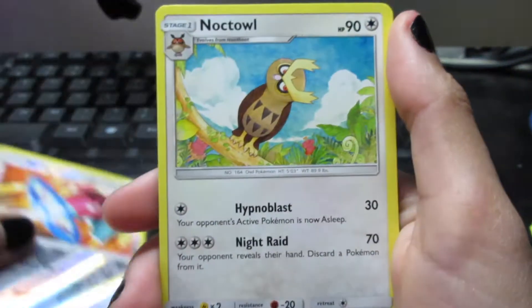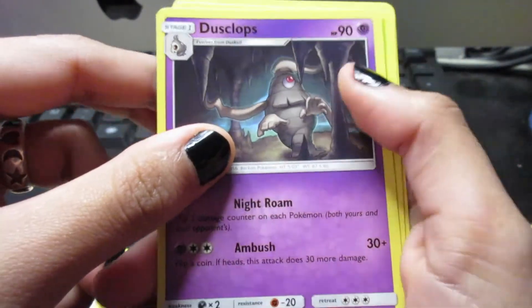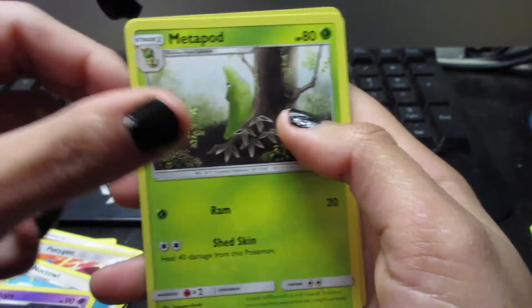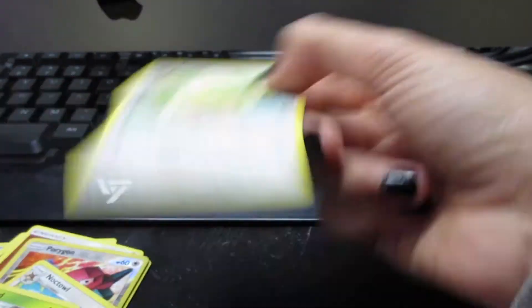So we got a Reverse Holo Porygon, Noctowl, Dusclops. Is that our Alolan? No. Okay, Metapod. And our Rare is a Persian. Whack.